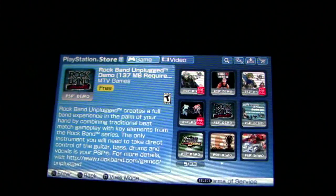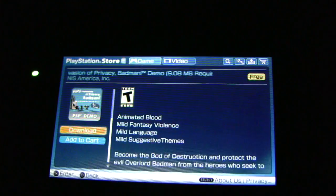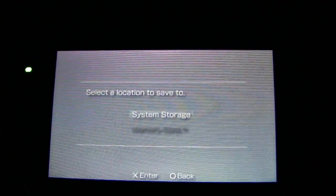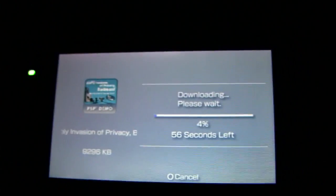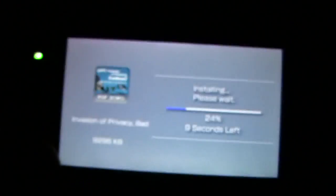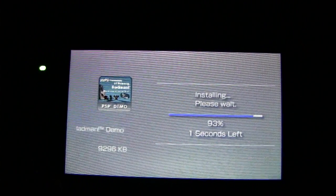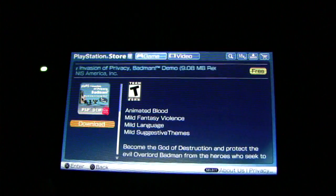This is a Rock Band demo. I'm looking for something really small — here, this one is 9MB, so I'll click download. It asks whether to save to system storage or the memory stick; since I don't have a memory stick, I'll choose system storage and start downloading. It's 9MB so I'll cut that part out. Once it finishes downloading, it starts installing — installing Gran Turismo took about 17 minutes because it was around 1GB, but this 9MB file installs really fast.